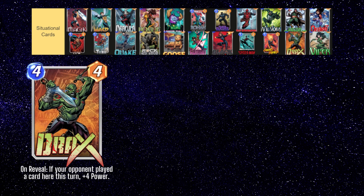Drax is the only Guardian of the Galaxy in Pool 3, but that doesn't mean he's good. He can be run with Storm, but generally Jessica Jones is a better option in that situation. While Drax is not terrible, I think there are generally better cards to be played in most of the situations where you'd want to play a 4 drop.